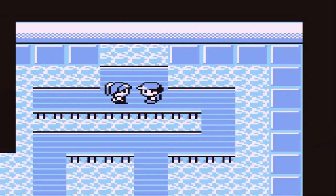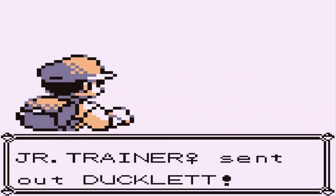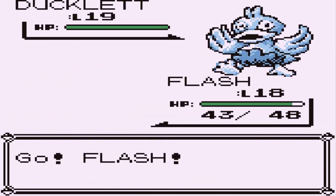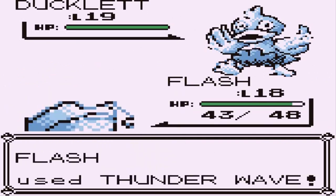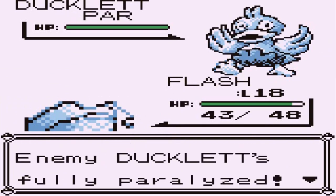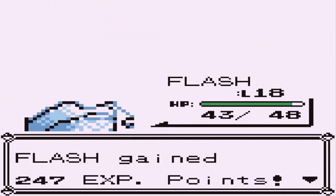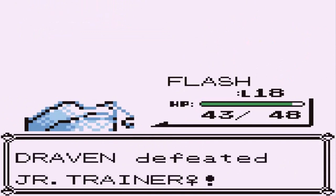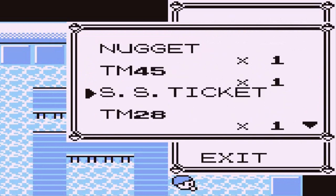Here we have another gym trainer — a junior trainer female. She's confident but I'm more than good enough. She comes out with a Ducklett — holy crud, it is a crazy looking Ducklett. Thunder wave right here! Fully paralyzed — bind attack, let's go. It works, but Flash still doesn't grow a level. God dang it.